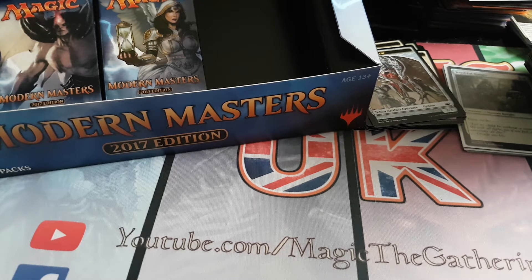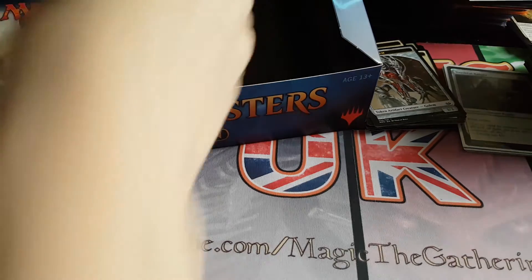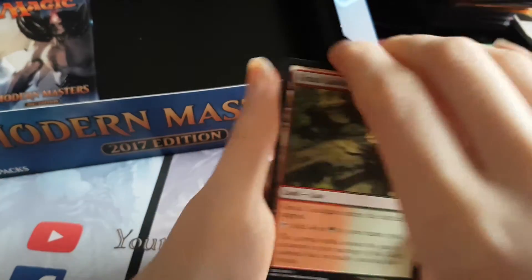We've still got two packs. Could still get another Fetchland, Blood Moon, Damnation, or any number of bulk rares that we still haven't got. So let's find out. Last two packs — we could get another Mythic of course, but that doesn't always mean it's a good thing. There are several Mythics in this set not worth anything — I'd say 70% of the Mythics are bad in this set.